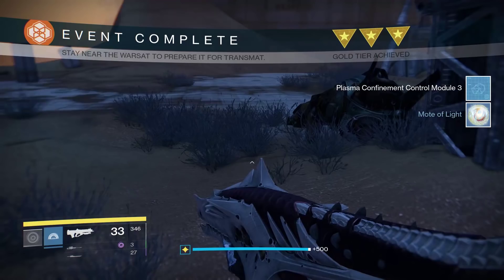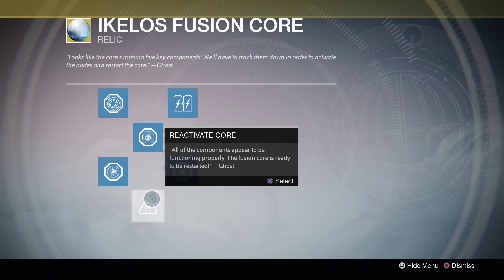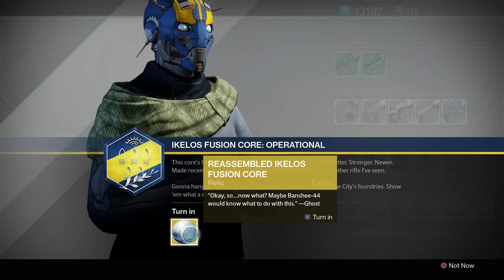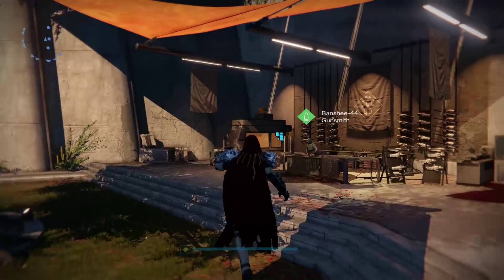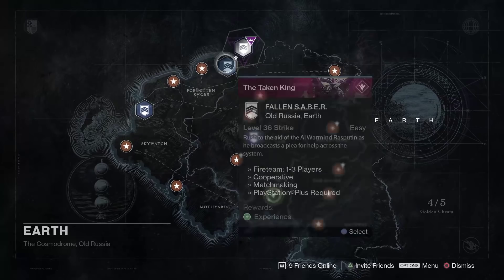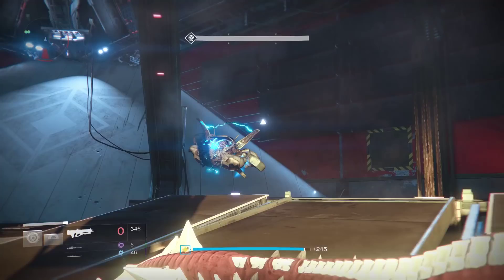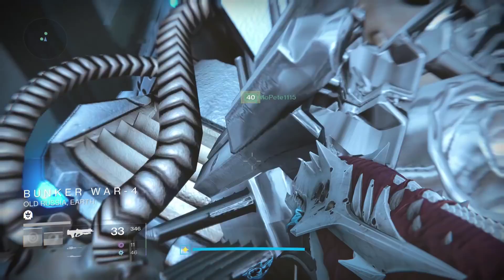Completing the Warsat events on those three planets gives you the resources to fill in the remaining nodes. Then activate the sixth node that appears and take the completed fusion core back to the Gunsmith. The next step appeared one day after the First Firewall mission. Talk to the Gunsmith and he'll give you a new quest requiring you to complete a more difficult version of the Fallen Saber Strike in the Cosmodrome. The enemies are higher level, but after you defeat the boss, you'll get the last piece of the puzzle.